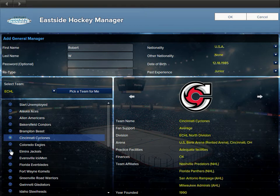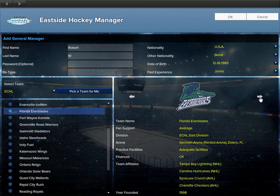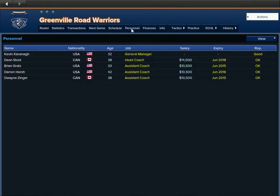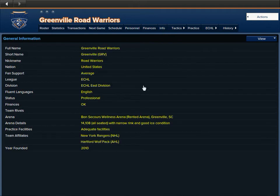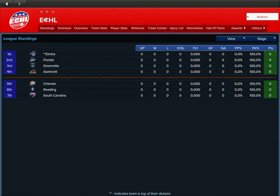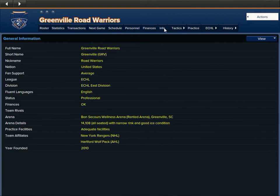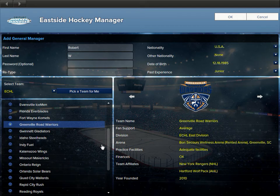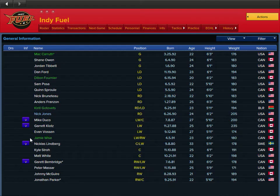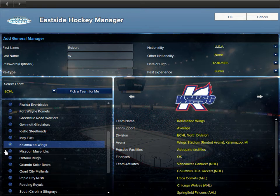I can be the GM of the Cincinnati Cyclones — cool logo, right? Colorado Eagles. You can scroll through here or click through and look at them. You can actually click on the team and see their roster, see their stats — this is before you actually go into the game. It tells you things like the fan support, so you can go with a team that has bad fan support just so you can raise it up.